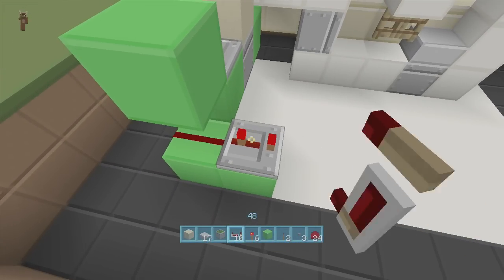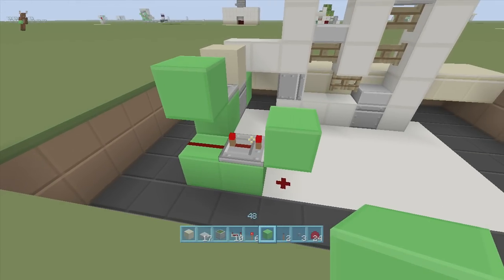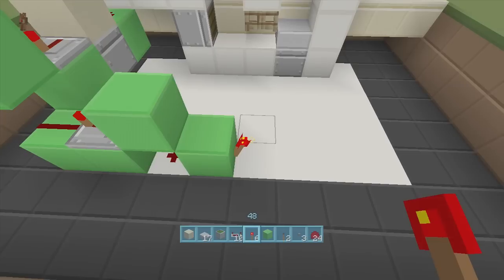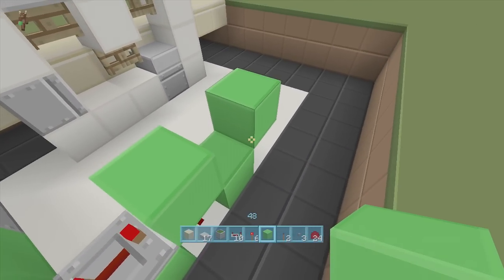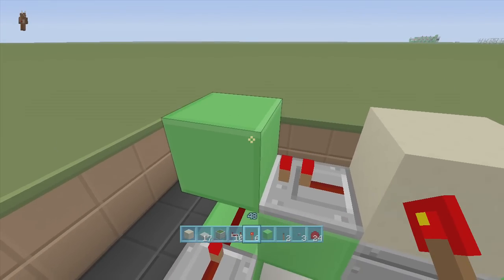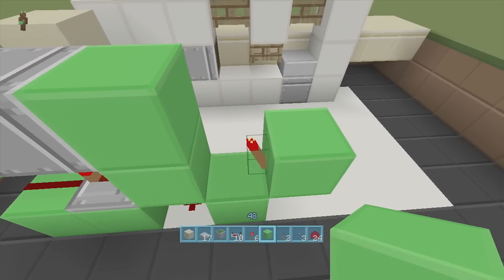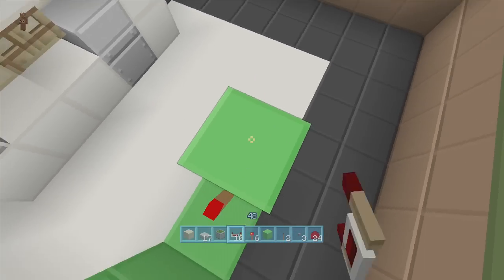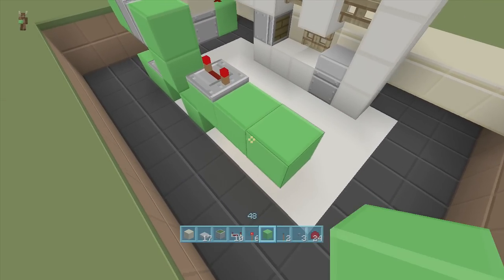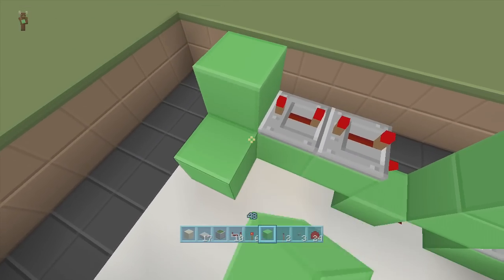Then put a block above the repeater. Coming out of this redstone dust, put a block down with a repeater on four ticks delay. Put a piece of redstone dust here, a block on top of that, a block next to the dust with a torch on the side, a block on top of the torch, and then a torch off the side of that block — the second torch should go off due to the first. Coming off the side of this block, put a sticky piston with a block in front of it.